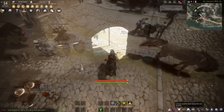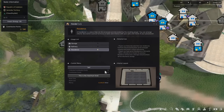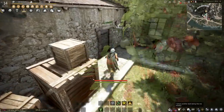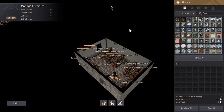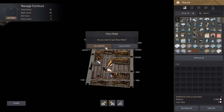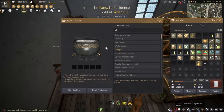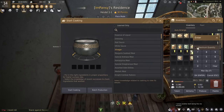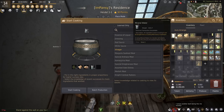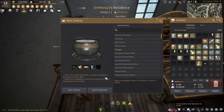Next we're going to go to our residence. Open up your map, go to the town, click on the house, hit residence, and purchase it for contribution points — I got one for one contribution point. Now let's run over to the house. Once inside, hit place mode and you'll see the cooking utensil in the top right. Click on that and just drag and drop it. Now hit escape and exit out. We see the cooking utensil we just purchased — go up to it and hit R.